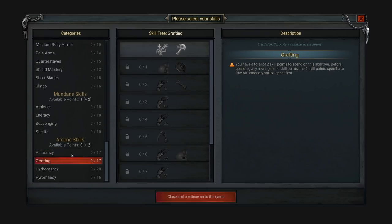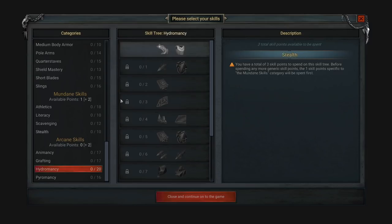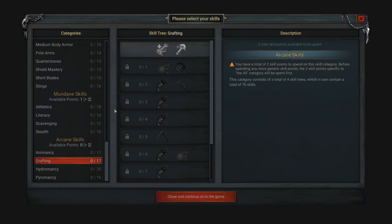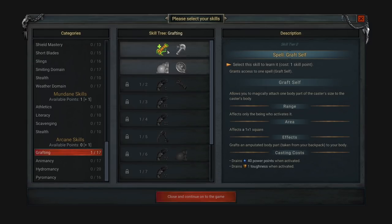There's also Animacy and Grafting, which I'm curious about, because it allows you to magically attach one body part of the caster's size to the caster's body — it grafts an amputated body part taken from your backpack to your body. That sounds like something I want. There's also hydromancy — cold and water stuff — and pyromancy with fireballs and burning hands, which is appealing. But if you give me the option to slap on a few more hands or heads, I will take it.